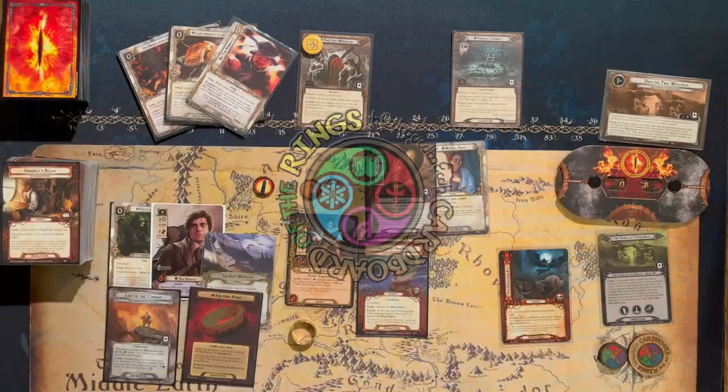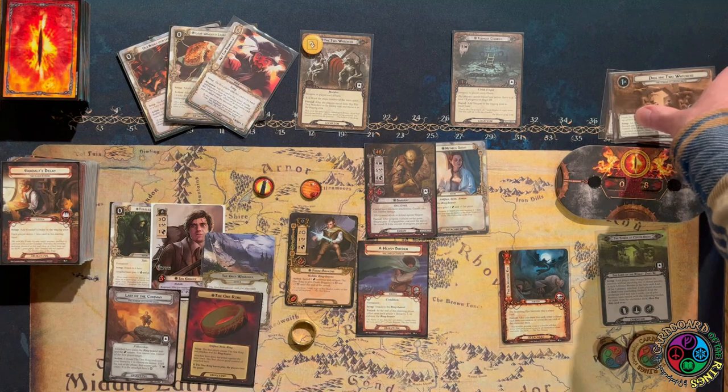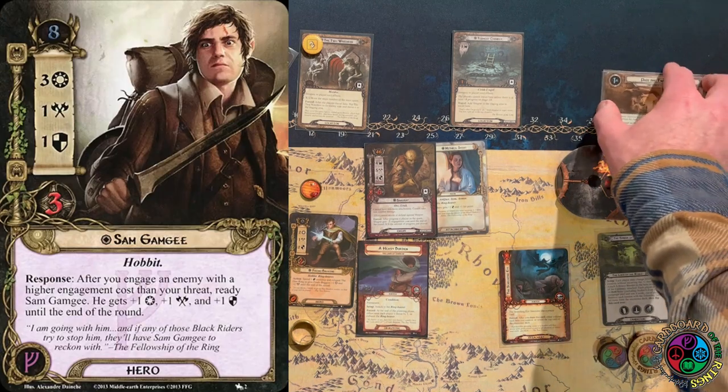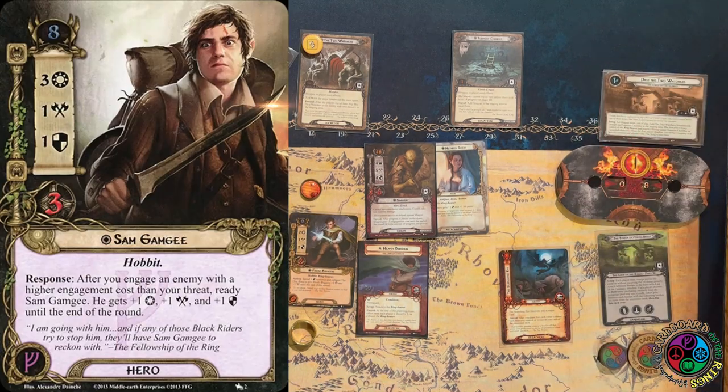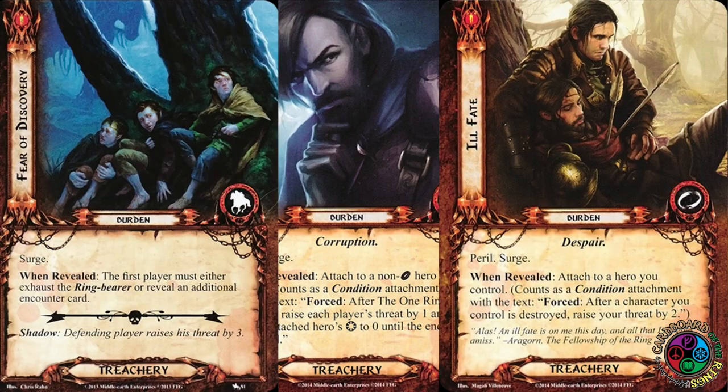Let's go with the Tower of Cirith Ungol. This is a lot of cards, but luckily we have seen most of them before. We've got a Grey Wanderer Sam deck. Sam has 3-1-1-3 stats, and he readies when we engage an enemy of a higher engagement cost, then he gets a stat boost. We also have these Burdens in play — Overcome by Grief and the Staging Burdens shuffled into our encounter deck.